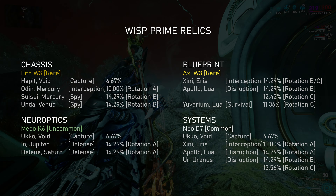Unfortunately, Wisp Prime requires two rare drop parts: one from the Lith W3 Relic, being the chassis, and the other from the Auxi W3 Relic, which is the blueprint.